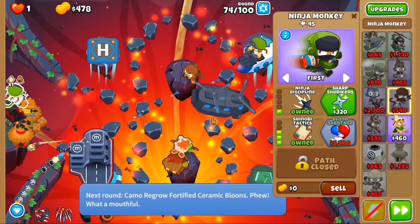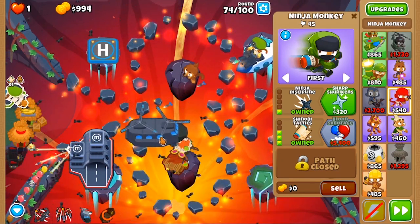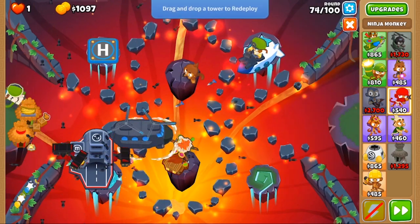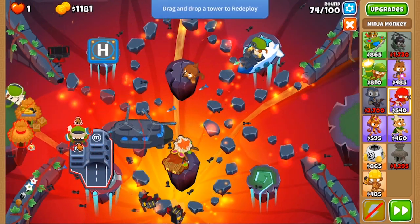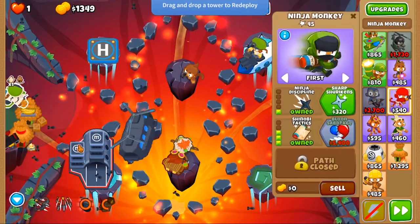Here is round 74 and I got my Chinook, and I'm just going to show off the stacking bug and how it works. All you have to do is just move stuff onto the platform with the Chinook, and that's it.